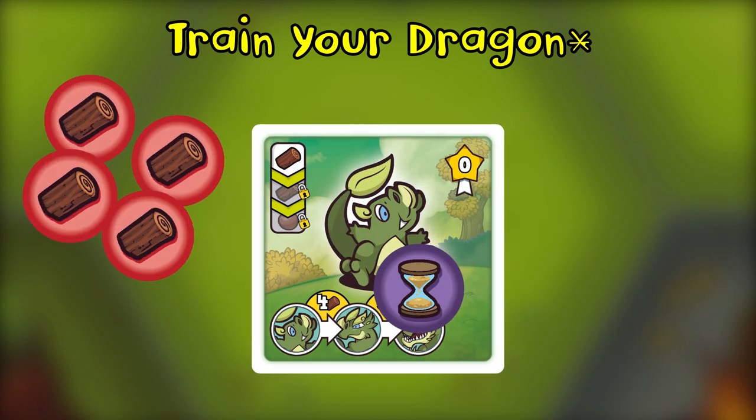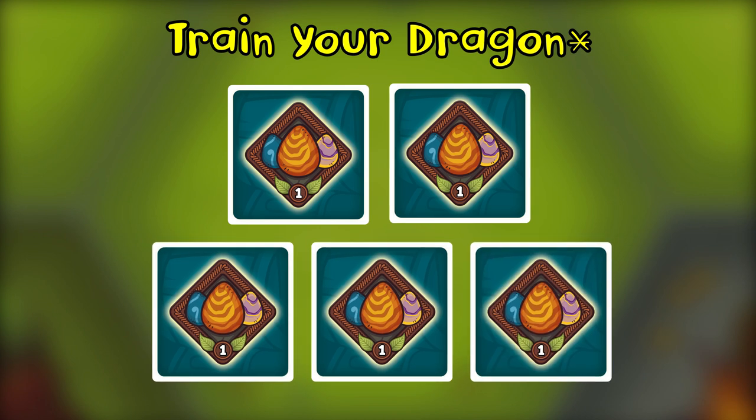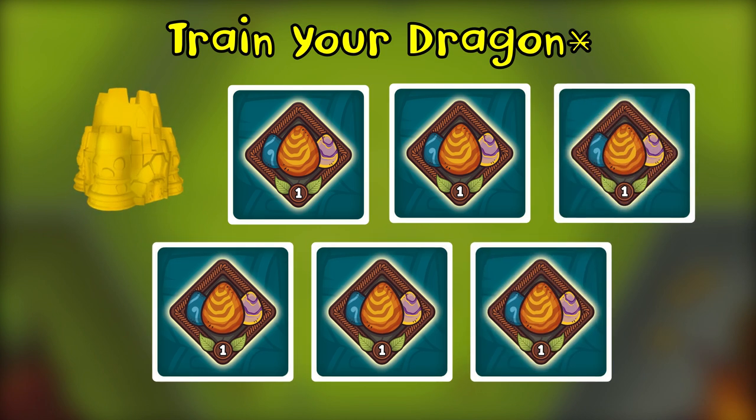As a free action on your turn, you can train your dragons. To do this, spend a number of resources shown on the card to advance to the next level. Switch out these cards for ones found in the next level dragon decks. As their level increases, so does the ability's rewards. You may train any number of dragons on your turn, provided you have enough resources. Exhausted dragons may also be trained but they still remain exhausted. Remember that your dragon's nest can hold up to five dragons, and six if you have your fortress.